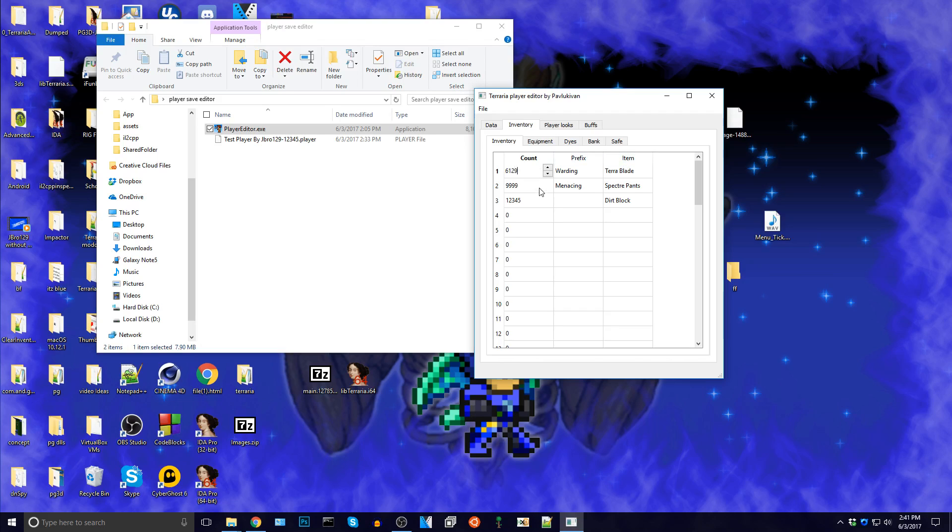Let's just do that. Let's change this to 1, 1, 1, 1, 1, 1. Let's give ourselves all the way down to 14. We should give ourselves wood — let's give ourselves 30,000 wood.